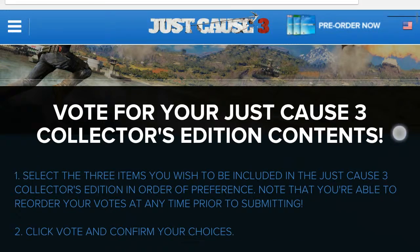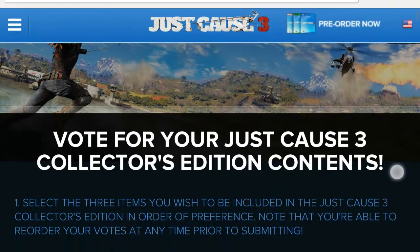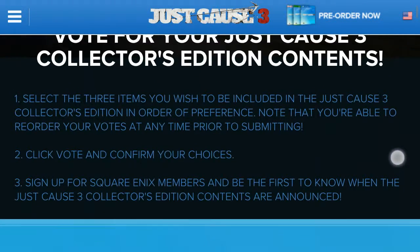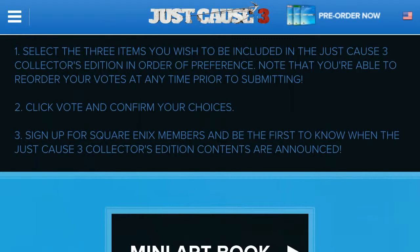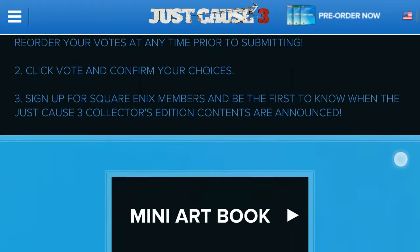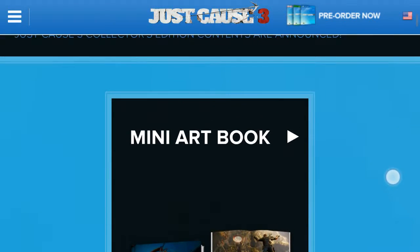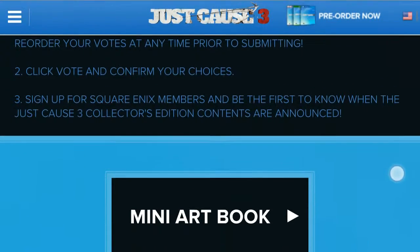For Just Cause 3, which is a hugely anticipated game — at least for me — Avalanche Studios, the developers, are letting us vote for the items. That's freaking interesting. On this page you can actually select up to 3 items that you would like in the collector's edition.